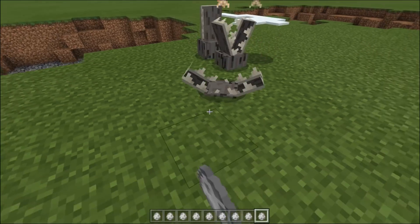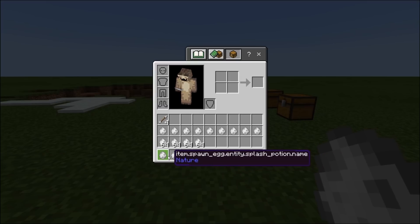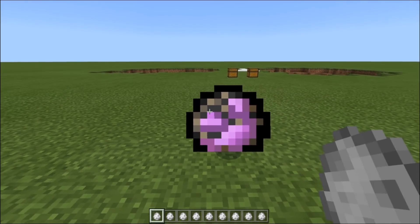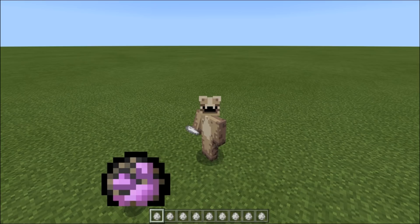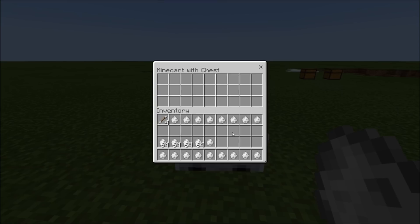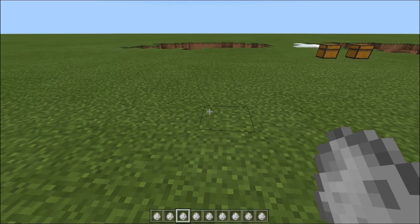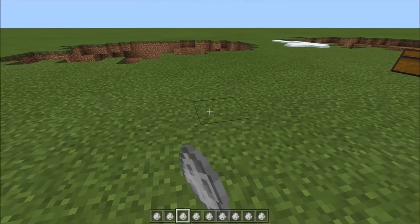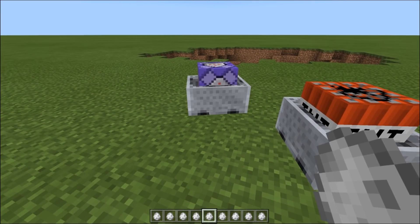If you just place these - I'm not 100% sure if they hurt you in survival or not, probably they would. The dragon fireball - you place it and it doesn't really do a lot until an explosion goes near it and it just blows up, leaving a particle effect. I think the particle effect should be purple not red. A chest minecart - it doesn't have anything in it as expected. The falling block one is a bit sad because it doesn't work - it just places a block as you can hear but nothing actually comes out.